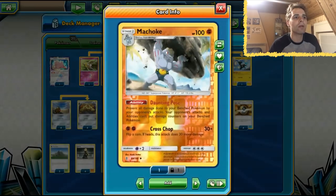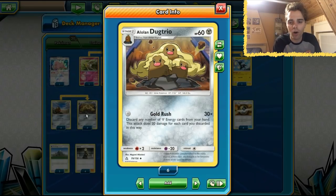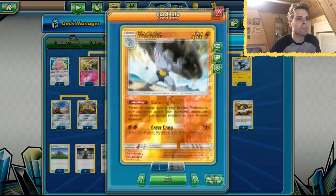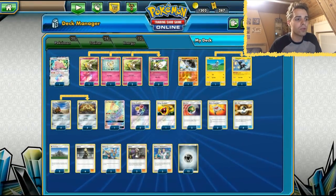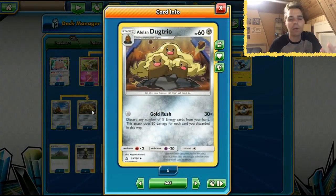We're also going to be running Machoke because our Alolan Dugtrio has 60 HP, which means Flying Flip three times will actually clear our board completely. That's why we're running Machoke to prevent that. The good news is we can use Professor Elm's Lecture, and since Alolan Dugtrio also has 60 HP, it's searchable with Professor Elm's Lecture, so that's why this deck is a little bit better.